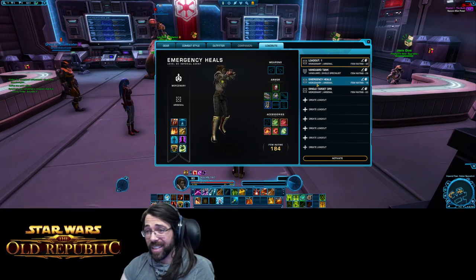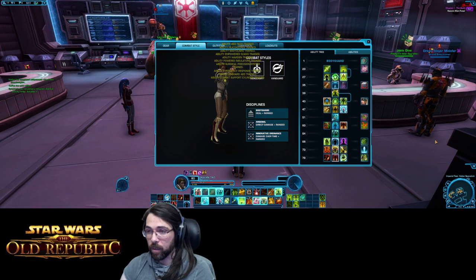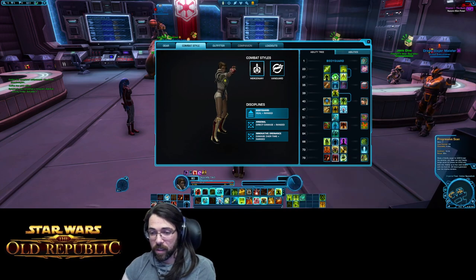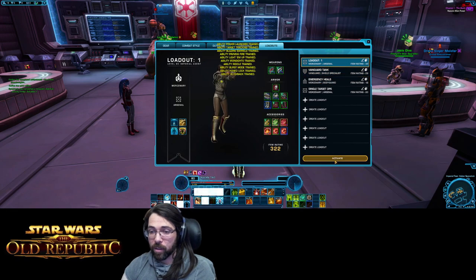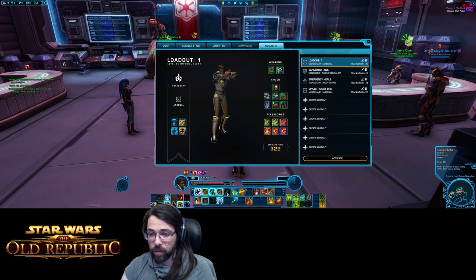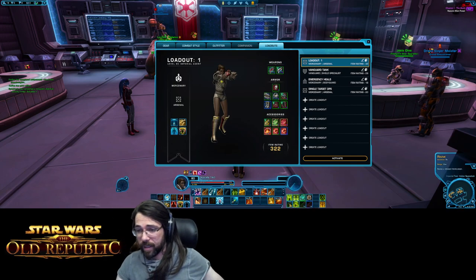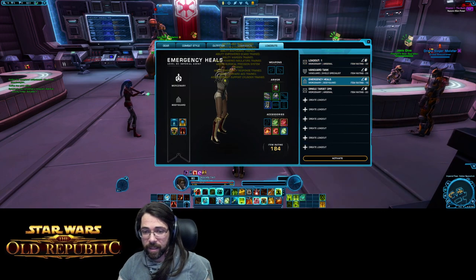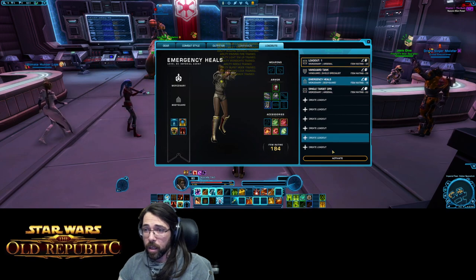This is why the heal loadout says Arsenal on it. I'll activate that one, go back to my combat styles, and choose Bodyguard — heal and ranged. You'll notice the ability bar looks like an absolute mess with everything filled in, and you can see which abilities are highlighted as new abilities brought in. Swapping back, this actually looks pretty good — everything seems to have swapped correctly. I'm not seeing any phantom extra abilities, I'm seeing all the right stuff. That's actually better than sometimes you get.